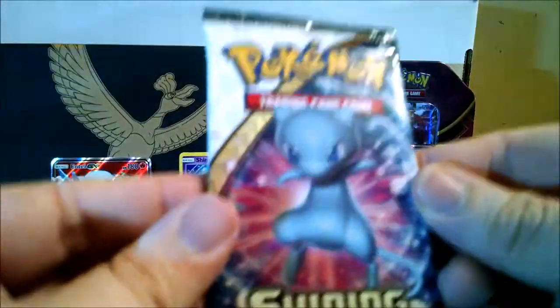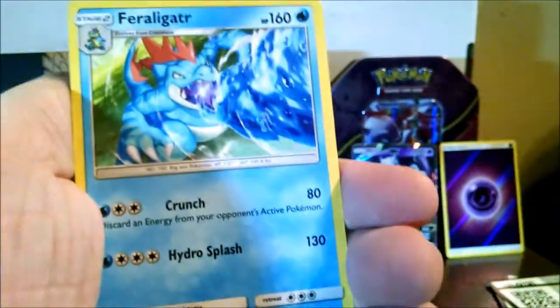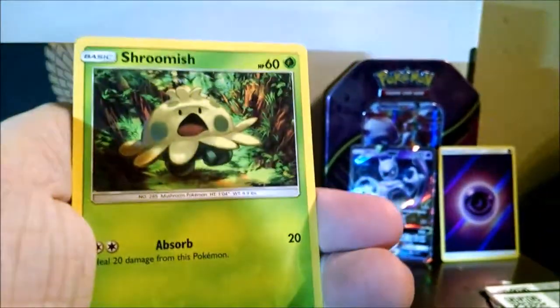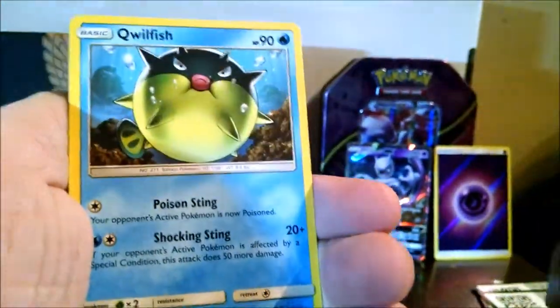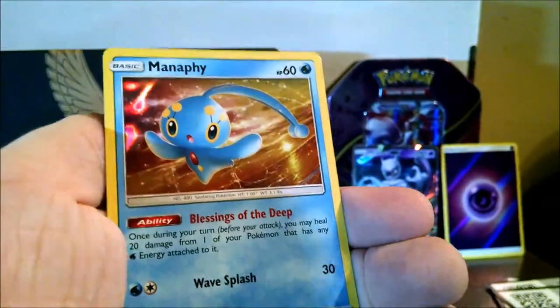Last pack! Thought I'd get something good if we want Mew to win. Otherwise Rayquaza's gonna take it. There's a code. Psychic Energy, Feraligatr, Volcarona, Damage Mover, Pikachu, Creepy Jynx, Shroomish, Minun, Qwilfish, Marshadow reverse, and our final rare of the box — Manaphy, normal holo.